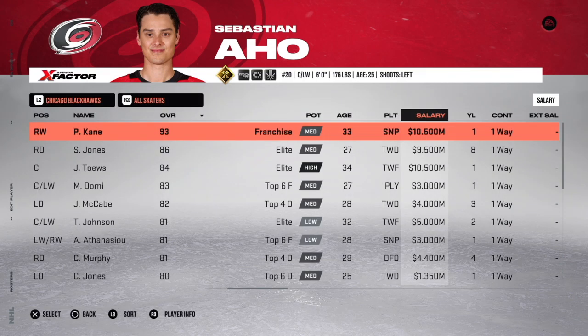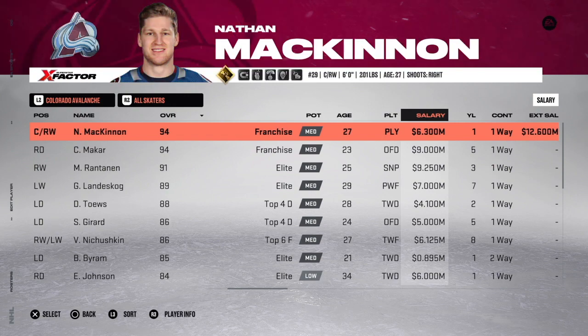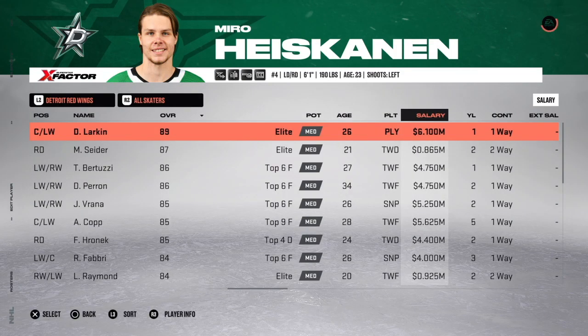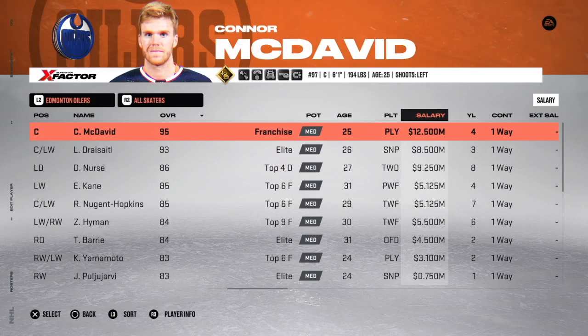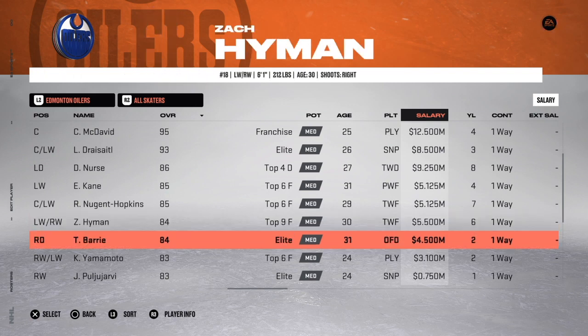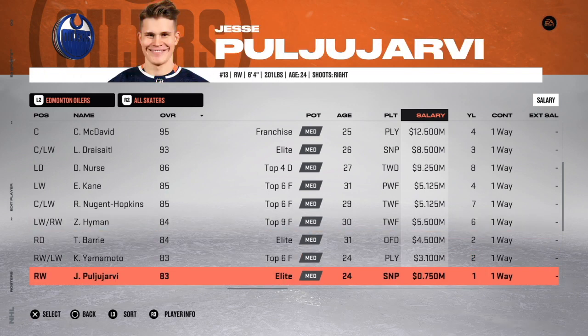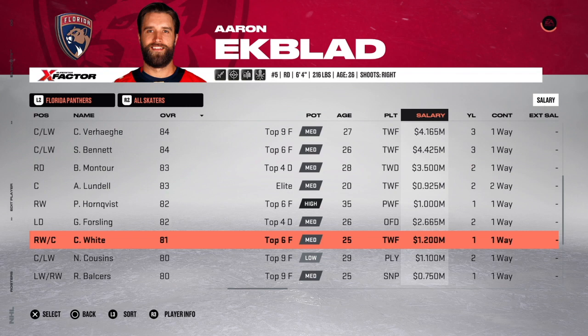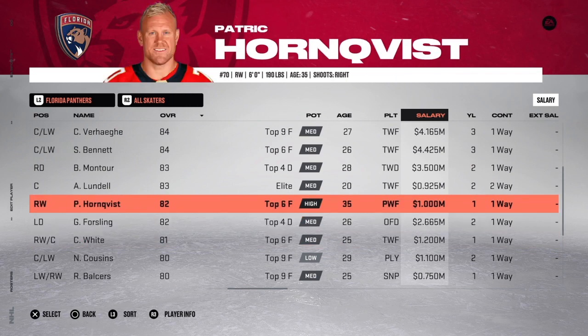The next few teams: nothing to do for Chicago, nothing for Colorado even when you add the McKinnon extension, nothing for Columbus, nothing for Dallas, nothing for Detroit. Now onto the Edmonton Oilers: Oscar Kleffbaum is still an 85 overall making a lot of money, so you need to transfer him to an international team or drop him to free agency. On top of that, reduce Yessi Puljujarvi's salary from 3 million down to the league minimum of 750K, and I would also recommend dropping Mike Smith who's a 70 overall on LTIR. So basically two guys to drop and one player to reduce in Edmonton. Over on the Florida Panthers, reduce Patrick Hornqvist from 5.3 million down to 1 million — taking about 4.3 million off the books. An expiring deal, older player, shouldn't be an issue. That's the only thing Florida needs.